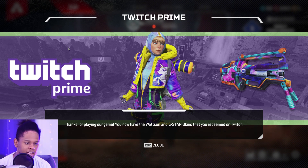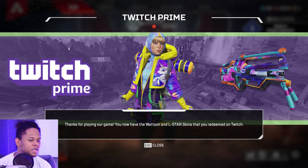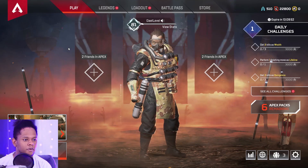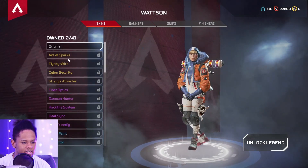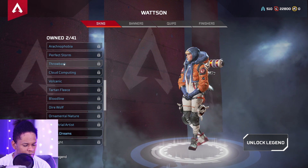So here it says Twitch Prime — thanks for playing our game. You now have the Watson L-Star skin and you've redeemed it. Let's go! Okay, so let's go to Legends, let's go to Watson, and let's scroll down to see that skin that we got.